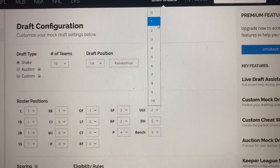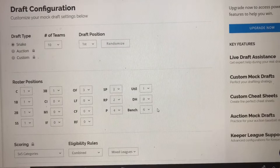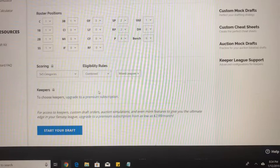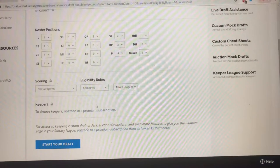Most leagues do one utility, so I'm going to change this to one. Your bench size will vary depending upon how many people are in the league. So let's basically do this based upon a ten-person league. Now, this is completely free — you can use this as much as you want. The only thing here is you're not going to be drafting against other live people. It's a simulation, so it's going to be based upon the computer.